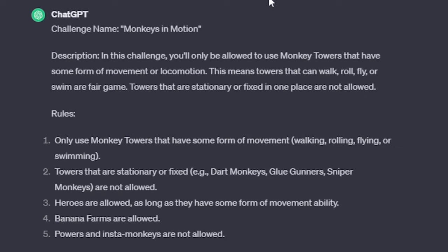Challenge name: Monkeys in Motion. You'll only be able to use monkey towers that have some form of movement or locomotion. This means towers that can walk, roll, fly, or swim are fair game — they can't stay in place.